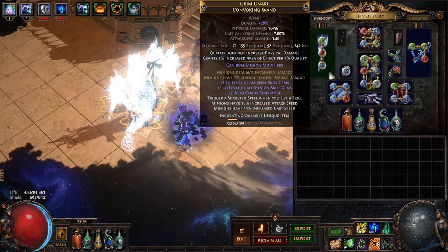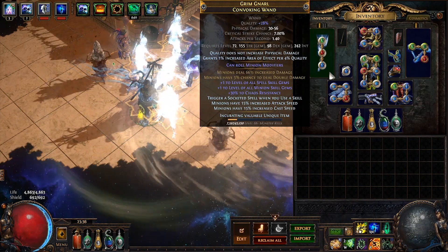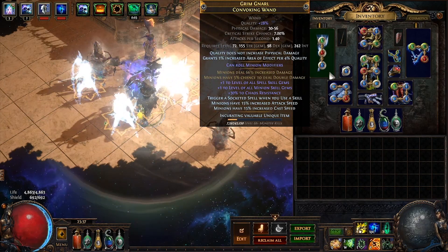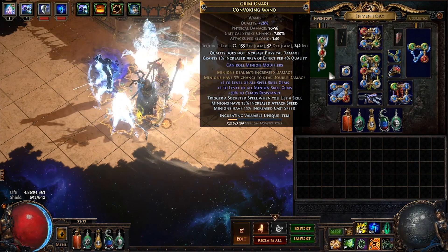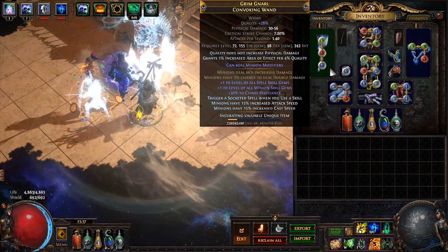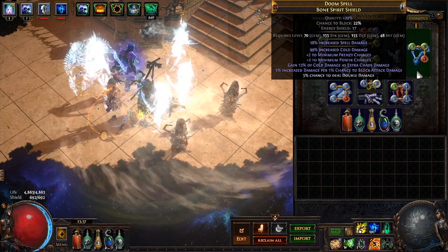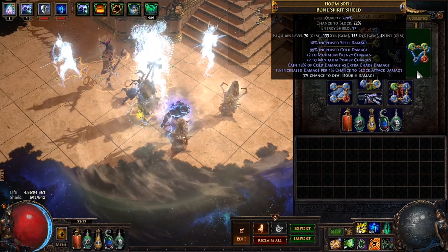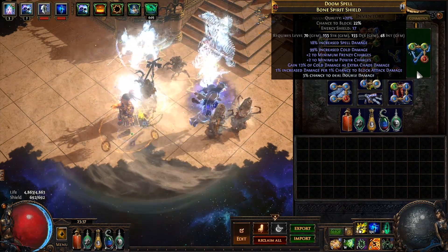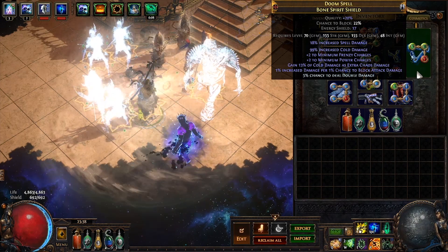For our character's weapon, we are using a plus 2 to minion gems, increased damage, plus double damage wand with crafted socketed spell on skill use and minion attack and cast speed. We also used non-crit to crit to remove the multi-mod craft and get plus 30% chaos res. This wand could be improved by having increased Hatred effect from Veritania, however that costs about 300 exalts. Our shield is an increased cold damage, minimum frenzy and power charge shield with cold damage as extra chaos damage, increased damage per block chance, and chance to deal double damage. This shield is used in conjunction with Necromantic Aegis to heavily increase our DPS. If you don't have a shield like this or want more survivability, you can use any life plus life on block shield and skip the Necromantic Aegis entirely.